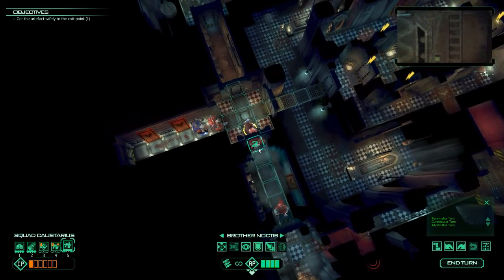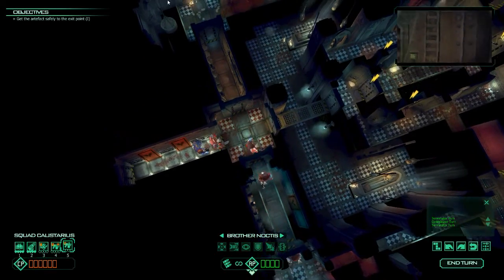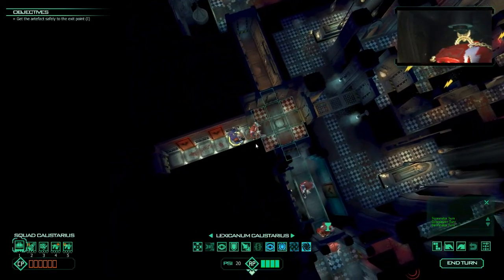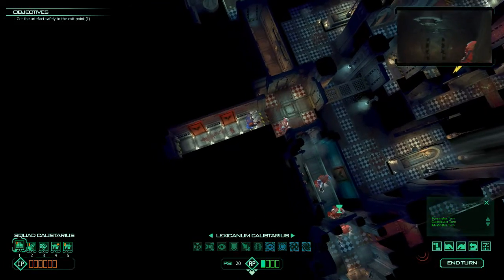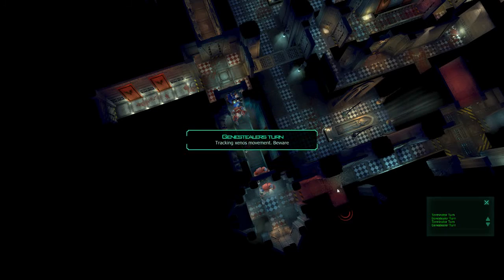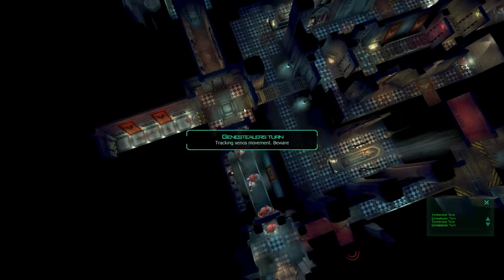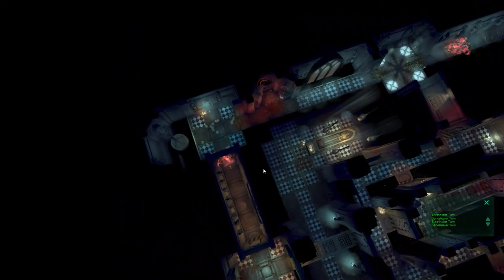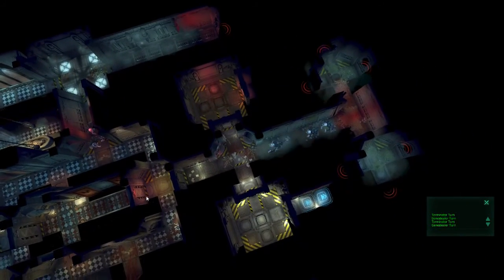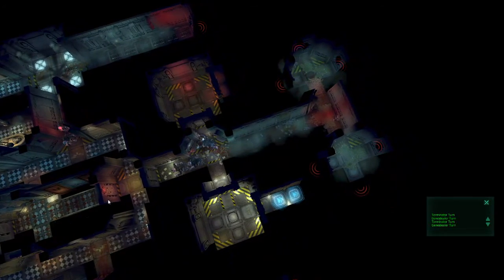Moving to target coordinates. We only actually have to get the guy with the artifact into the victory point location. So all the other people are even more expendable. We have AoE weapons to the front and to the back. The librarian can just continually seal off the back portions as he goes along. All we really have to do is flame the people in the back.